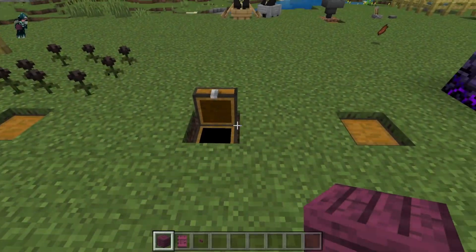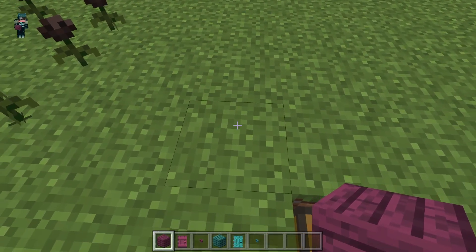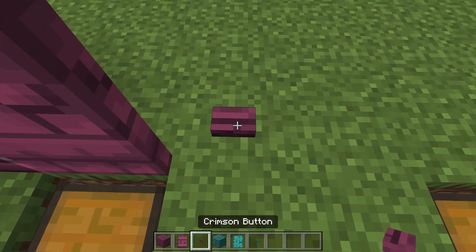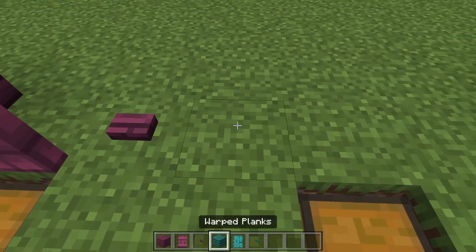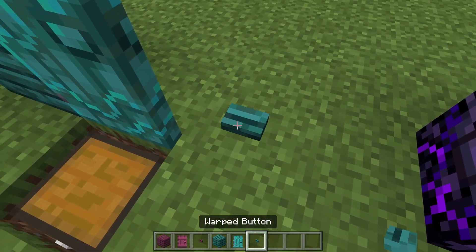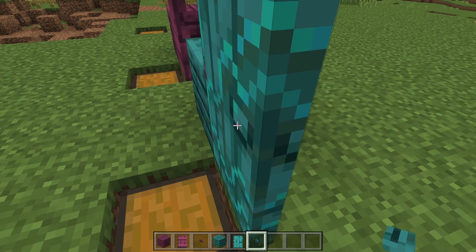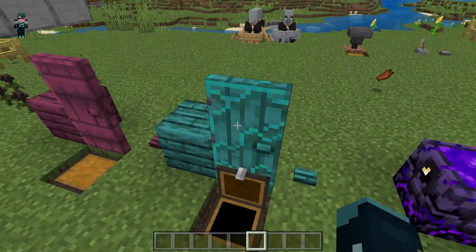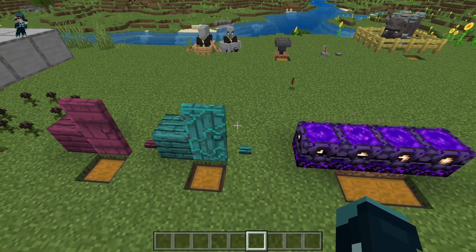Crimson and warped woods now have their own unique sounds when placing them. They're very similar to the normal sounds, but they do have that tinge of a nethery, warped, just weird, fun noise.